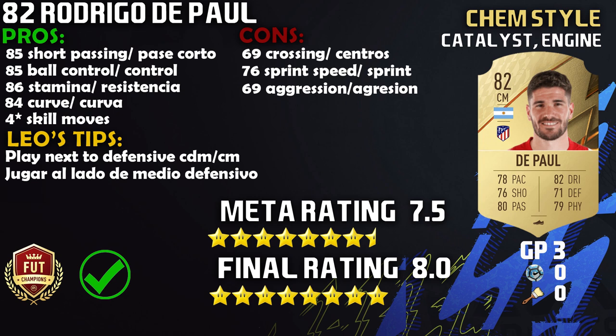The meta rating on this card is going to be a 7.5 out of 10, and the final rating is going to be an 8 out of 10. I really did enjoy this card. As far as midfielders in the Liga Santander, de Paul is definitely going to be top five this year, especially if he gets a couple more informs. Obviously Valverde and Llorente take the top two, even de Jong as well. But de Paul is definitely in the conversation for fourth through sixth in my opinion.